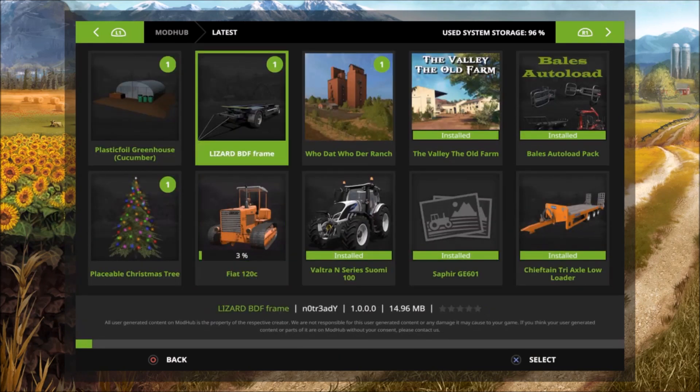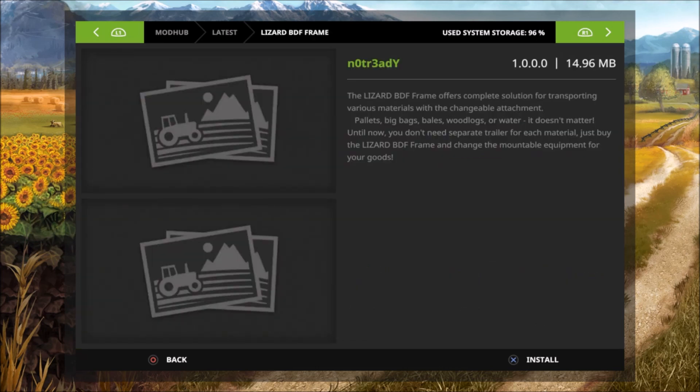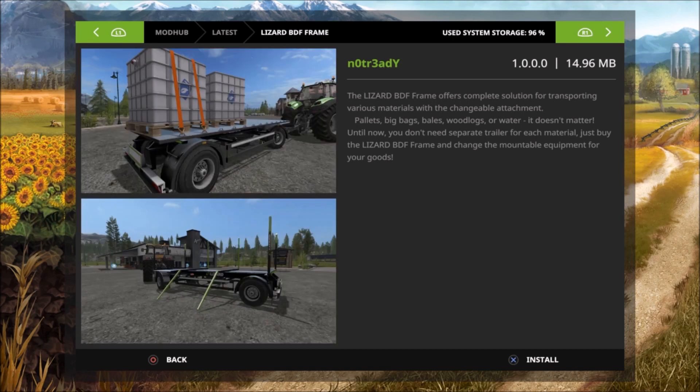Then we got the Lizard BDF Frame by NOTR3ADY. The Lizard BDF Frame offers a complete solution for transporting various materials with changeable attachments — pallet, big bags, bales, wood logs, or water. It doesn't matter. Until now you didn't need a separate trailer for each material; just buy the Lizard BDF Frame and change the mountable equipment for your goods.